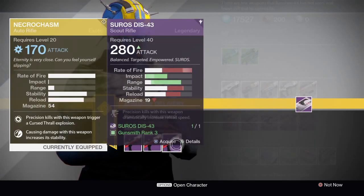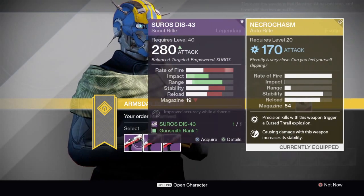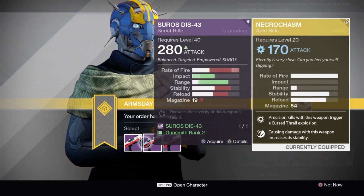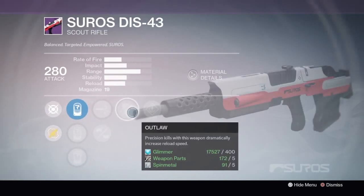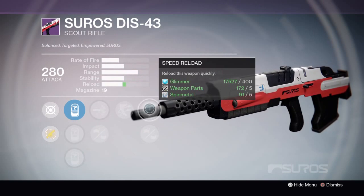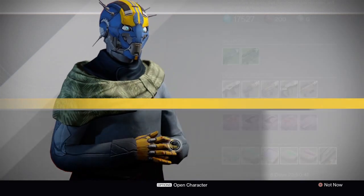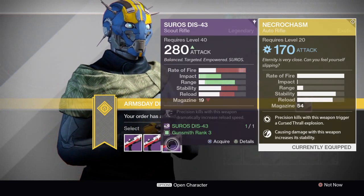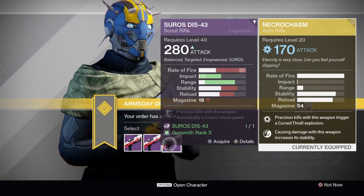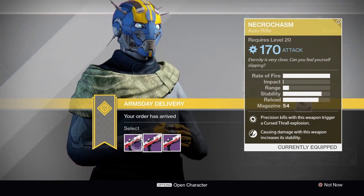Hey, the DIS-43 — this is pretty much a great gun for full auto. It doesn't look like we have full auto; we have Outlaw, Oiled Frame, High Caliber Rounds, Injection Mold. You know what, if you already have a Suros DIS-43 and you have a full auto version — I happen to — this is a great roll, this is a solid roll. Yeah, totally get this one. These other two are awful.